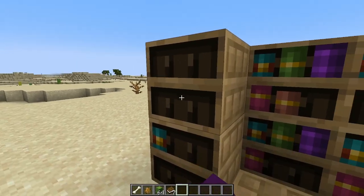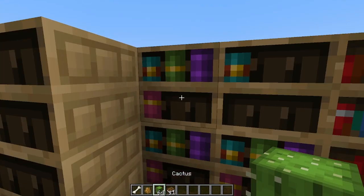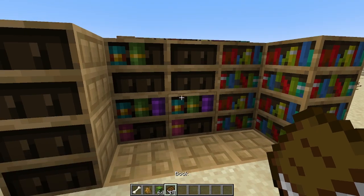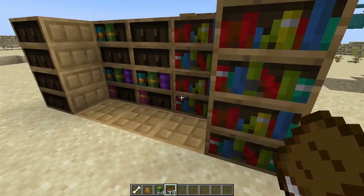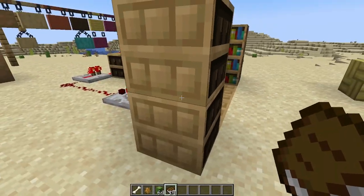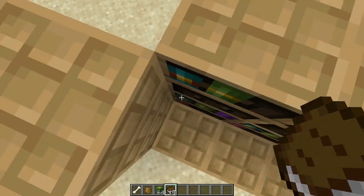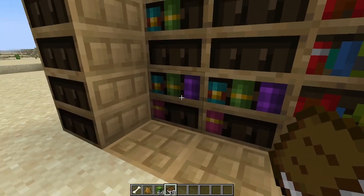If you want to take the books out, you have to have an empty hand or something that is not a book — like holding the cactus. And you can put any type of book in here. Unlike the standard bookshelves of Minecraft, these don't have books on the sides — they have their own little pattern on the side. This is the top of them, so you can see they would make nice floors and nice walls. Very pretty.